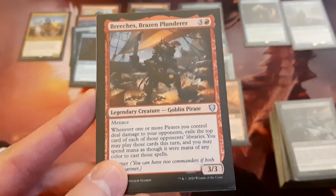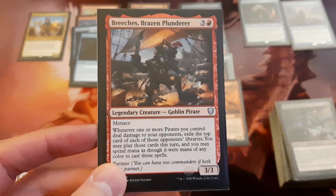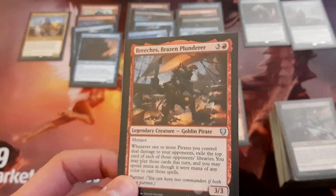We've got Breeches, Brazen Plunderer — it has Menace, and for 4 mana it's a 3/3. It says whenever one or more pirates you control deal damage to your opponents, exile the top card of each of those opponents' libraries, and you may play those cards this turn, spending mana as though it were mana of any color. This is just a good value creature — it allows you to get some stuff off the top of your opponents' decks and get a bit of card advantage.